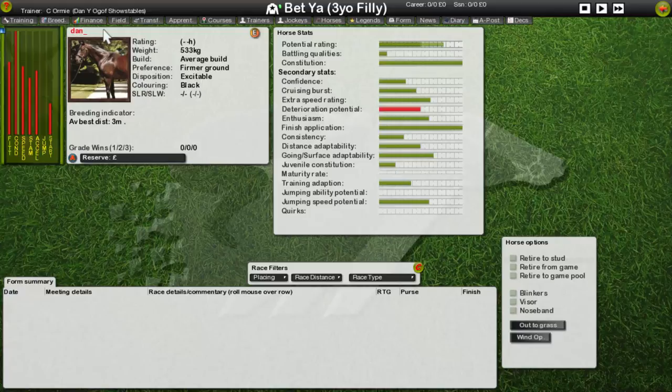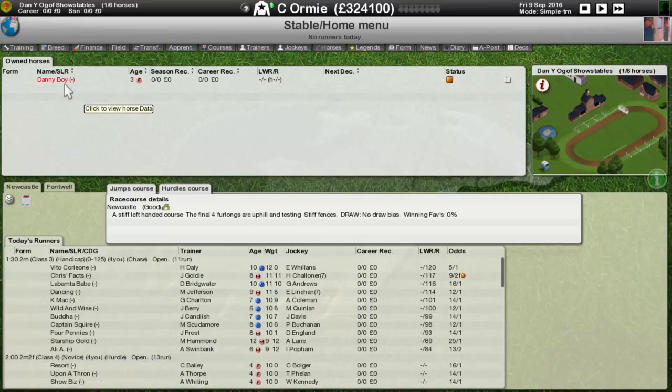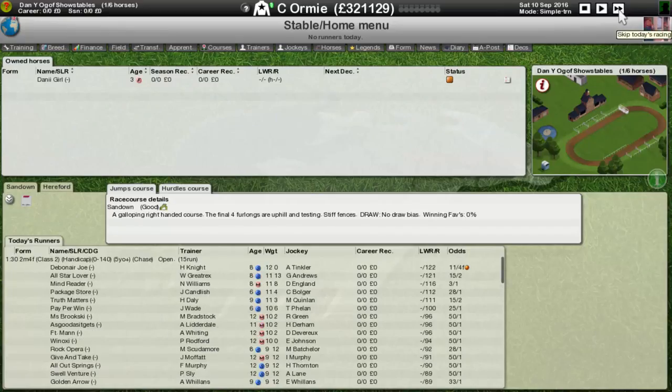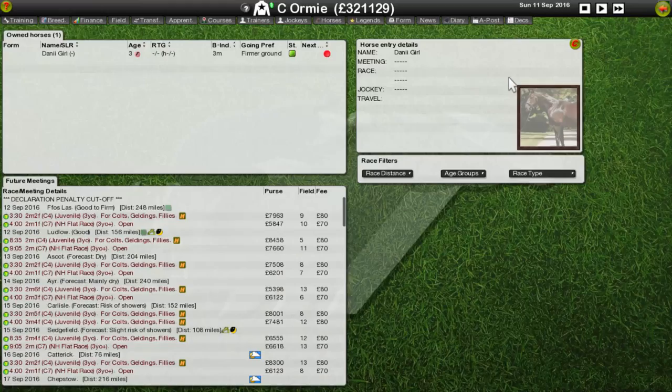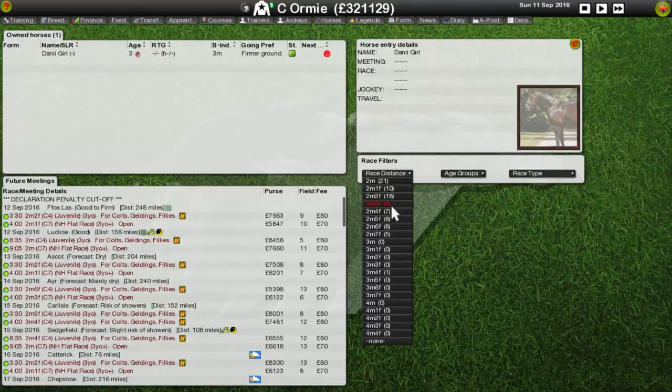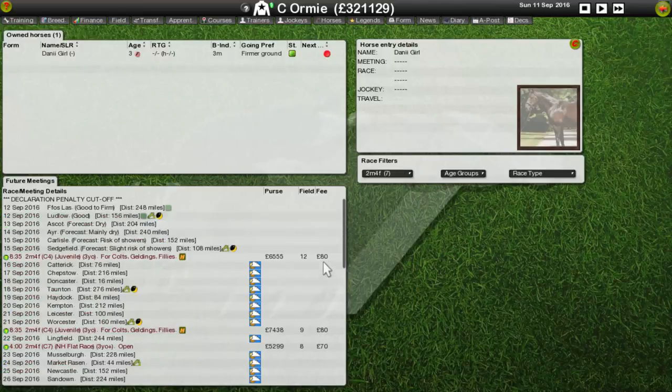Excuse me. I think we will call this one... there we go - Danny Girl. Because we're at the Rogov Showcase and it's the female version of Danny Boy, that's about all I can think of right now. Pretty decent stamina - I think I want to try two mile four to begin with.